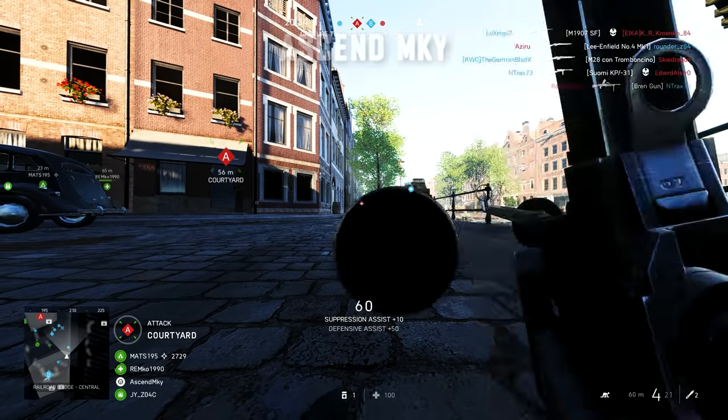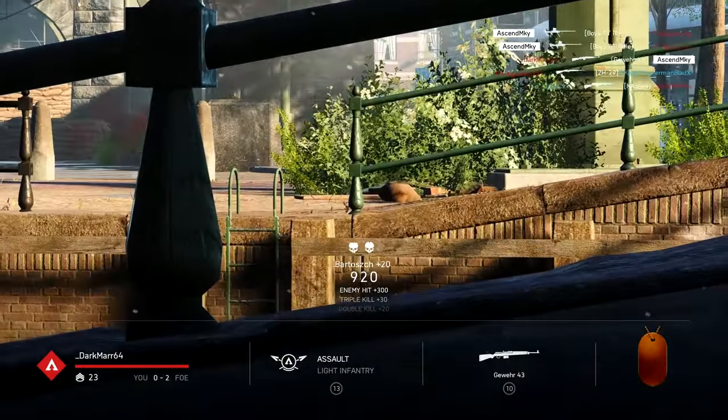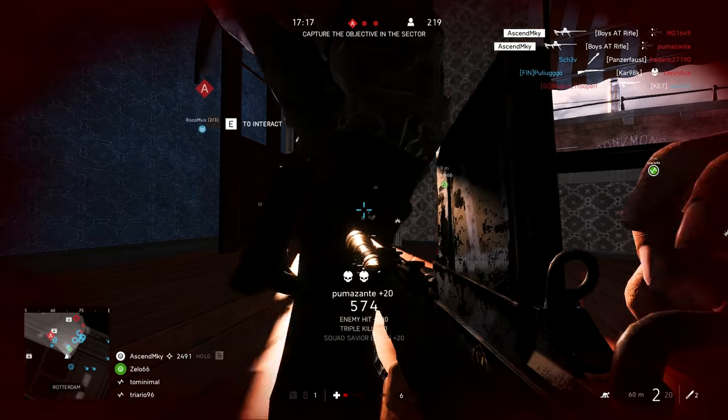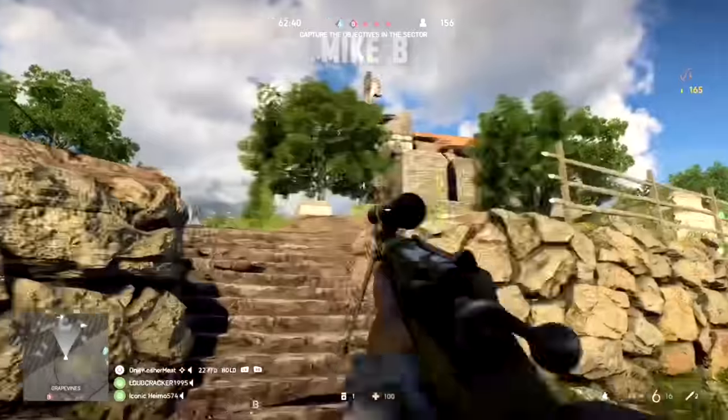And then following on, we have two triple collaterals from Ascend MKY. Really nice stuff. The first — prone, not really much going for him, but manages to finish with a triple before dying. And the second, firing into a crowded corridor on the underside of that flag on Rotterdam. Pretty cool stuff.